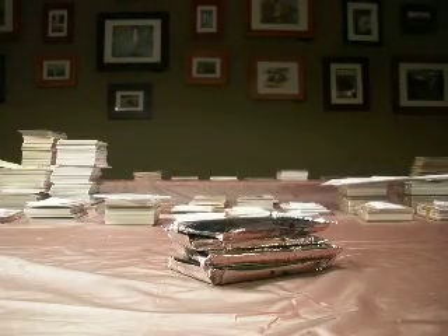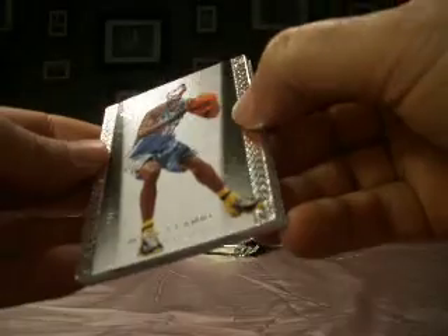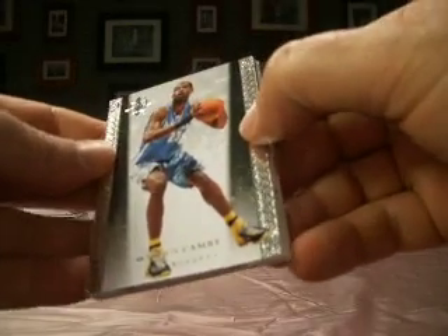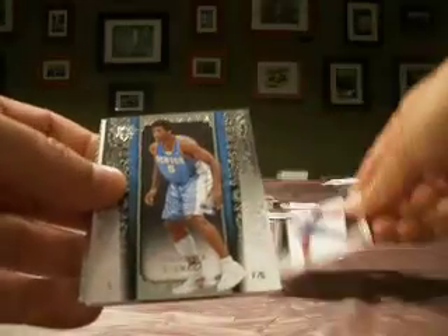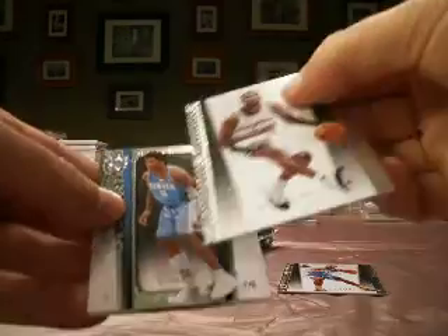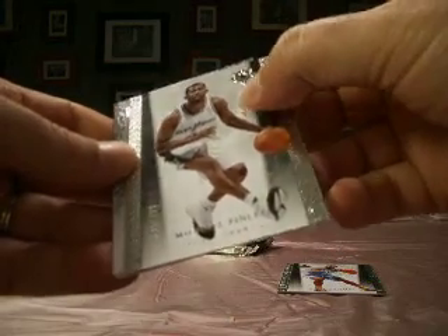We're ready to go with four packs of 2006 Ultimate — this is a skinny pack. All teams are claimed. Starting off with Marcus Camby — base, numbered out of 499. Nuggets goes to Cardman. Base on the back. Michael Finley with the Spurs — I've got the Spurs, so I'll get that base, also out of 499.